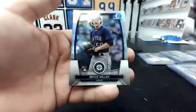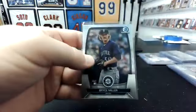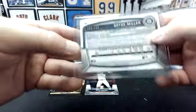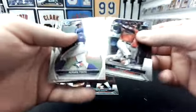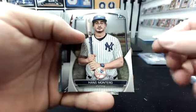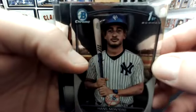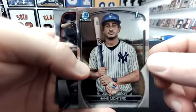James Altman, Miggy. Bryce Miller Refractor — missed that. Bryce Miller Refractor to $4.99 to the Mariners. Adrian Pinto, Hans Montero. What is this? They like didn't finish his hat — that's one of the worst airbrush and Photoshop jobs I've ever seen.